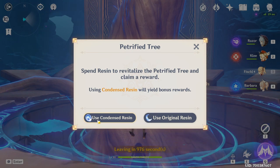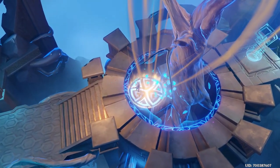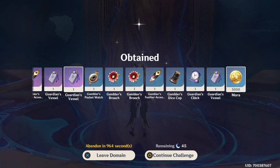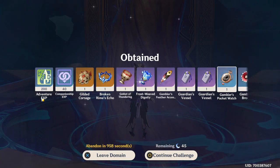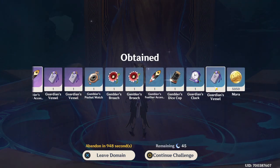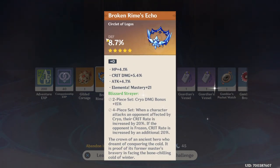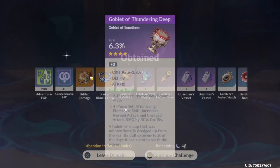Here I'm going to collect the rewards with condensed resin. They added a new mechanism where instead of items falling on the ground, it says 'obtained' and shows you a page with all the rewards you've gotten. I got 5050 Mora, 200 Adventure XP, 40 Companionship XP, and you can see all of the artifacts. They start from the lowest rarity and go up to the more rare ones. I got the Ocean Conqueror flower, the other artifact from the new update, and also the cup.